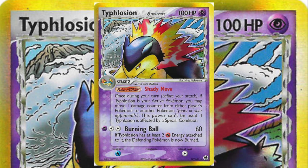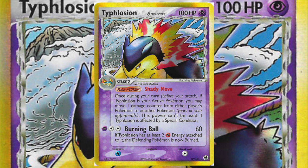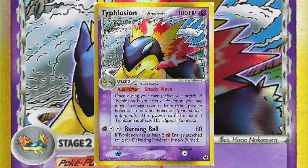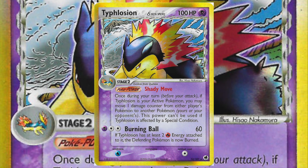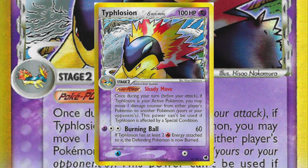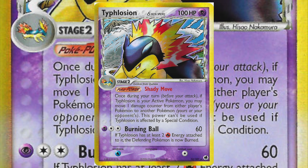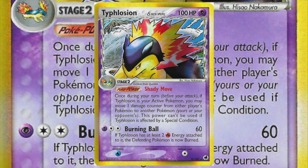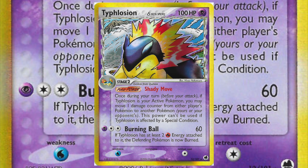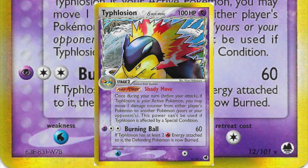Dragon Frontiers is another favorite set for the sheer creativity and variety it brought to the metagame. We're deep into the Delta Species gimmick, and Delta Species Typhlosion is a psychic type. Shady Move lets you move a damage counter between your opponent's Pokémon like old-school Gengar, as long as Typhlosion is your active. Essentially a starter deck Pokémon, it won't have much usability outside of a psychic-fire deck or one using rainbow energy shenanigans with Electrode or Castform. Burning Ball isn't great, and Shady Move would be a lot better if it didn't require Typhlosion to be in the active position. As it stands, it really just looks cool.